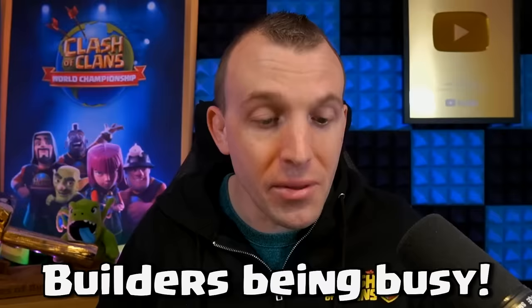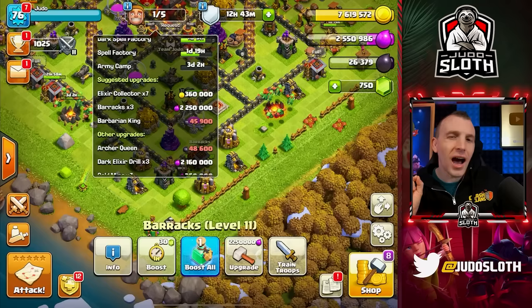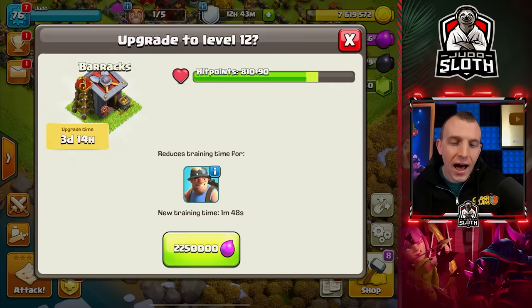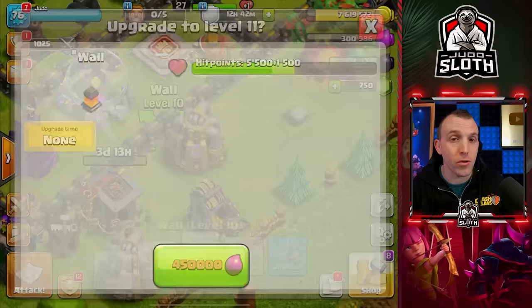I haven't been farming over the weekend with my builders busy, and I haven't got enough dark elixir — I always like to have my heroes continually upgrading. I'm going to stick with elixir-based upgrades for now, putting builders on the heavier upgrades. At Town Hall 10 the walls are getting significantly more expensive, so once finished with the elixir upgrades I can use elixir to upgrade walls and gold for everything else.